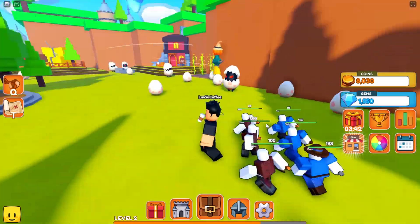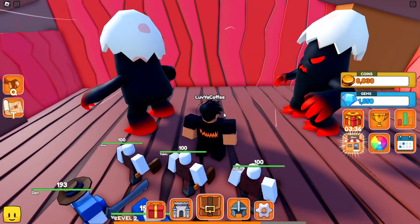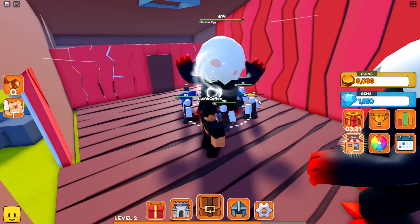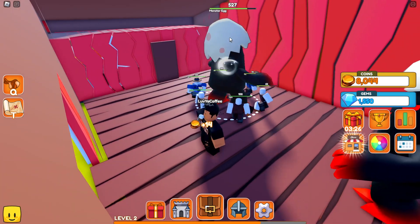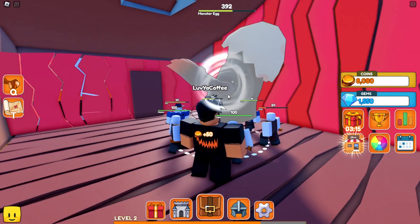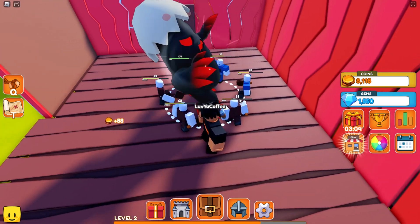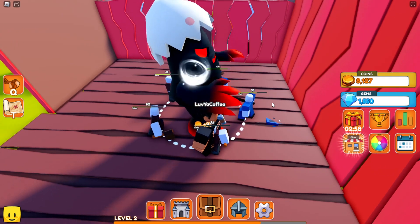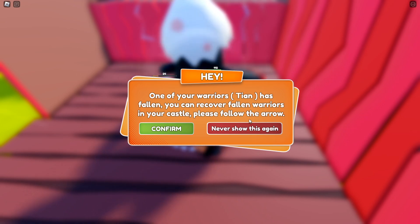I should go over to armors — looks like I have all armors equipped. Let me equip some weapons on my boys. I wonder if we can take on one of these guys. I don't know what happens if one of your guys dies — maybe they just have to heal all the way up. Let's knock this dude. They're taking turns taking hits, which is okay. Mr. 31 HP dude — he has 4 HP, oh my goodness. One of your warriors has fallen — you can recover fallen warriors at your castle.